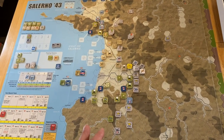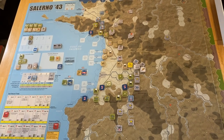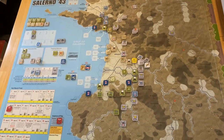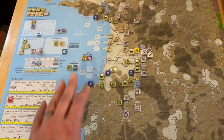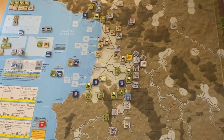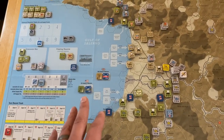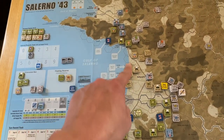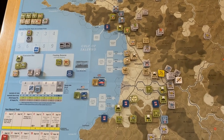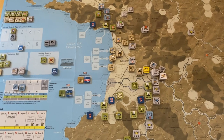There's one sheet of counters, and of that maybe about two-thirds is the actual units and the rest are markers. The objective of the game involves a D-Day-style invasion, kind of like Normandy '44, but it's handled really eloquently — you just roll on a chart for each of the beaches and follow the results. That gets you playing right away. This is a game that's pretty easy to jump right into.